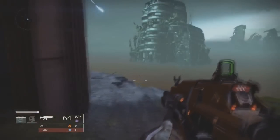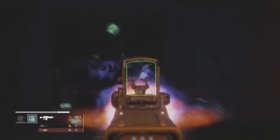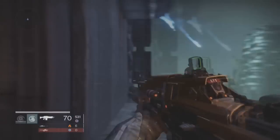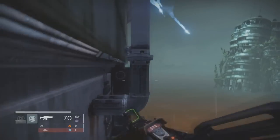Alright guys, so my favorite loot cave — slash the best loot cave — is the one on Venus. Where we're going to go is just simply around this little loop, and it's very easy to get to. Just follow where I go in the video. If you've already seen this loot cave, you know exactly where it's at. This one is the best loot cave — it actually drops tons of engrams, and you can actually do it by yourself.